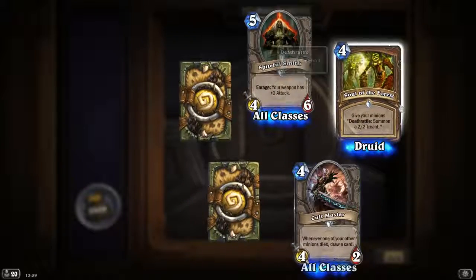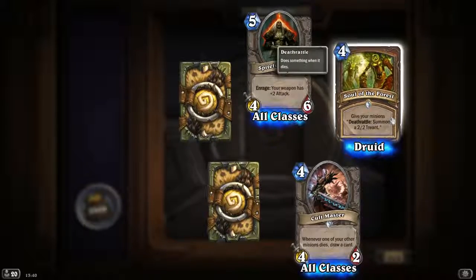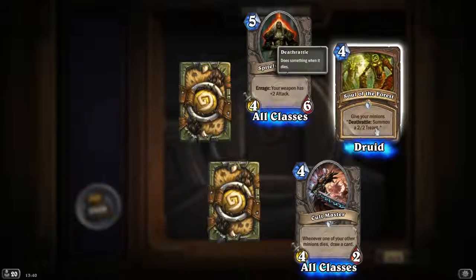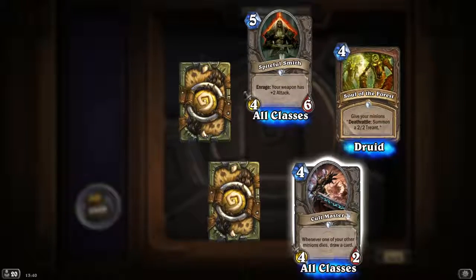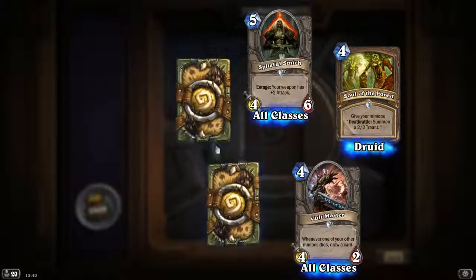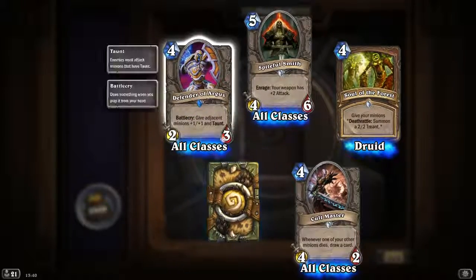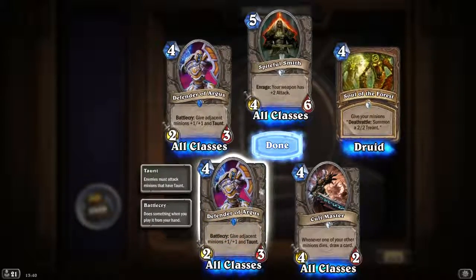We've got Spikeful Smith, Soul of the Forest, and Cult Master. 'When one of your other minions dies, draw a card.' Soul of the Forest: 'Give all your minions a deathrattle — summon a 2/2 treant.' So all your minions will gain a deathrattle; when they die you get 2/2 treants in their place. Cult Master you'll see more often. Spikeful Smith rarely — your weapon gets plus two attack. Two rares which is nice. Defender of Argus — that's like my 100th edition. And another one, Defender of Argus — that's terrible. They really need to change the packs to this year's Year of the Mammoth ones.